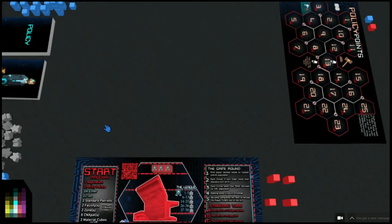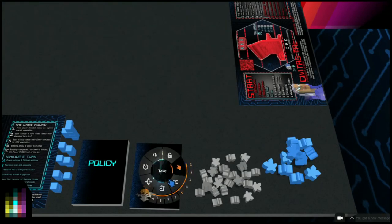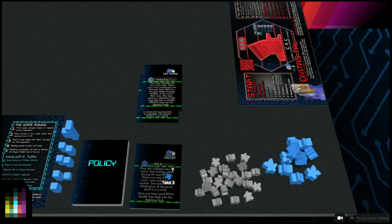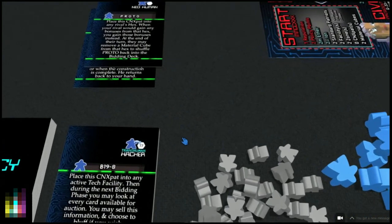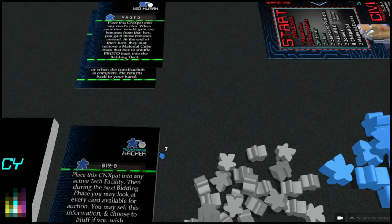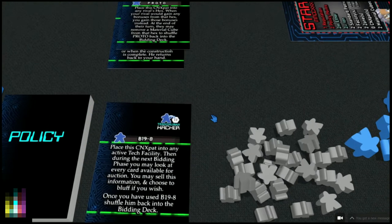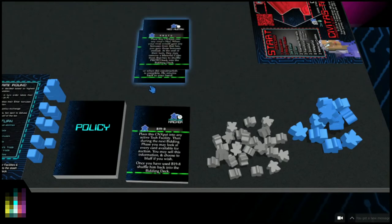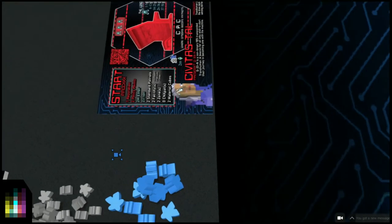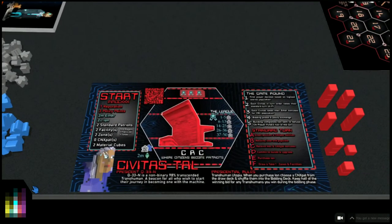This particular president can purchase transhumans at half cost from the bidding layout during the bidding phase. For example, if we flip this over - look, there's B198, a transhuman hacker. When they buy ion, they can look through the deck, take a transhuman out and put it in there, which pretty much guarantees it will come up at some point during the bidding phase, and they'll be able to get that transhuman at half price.